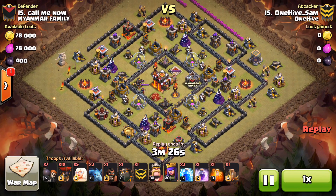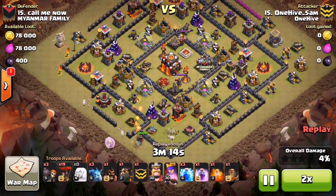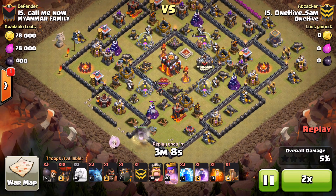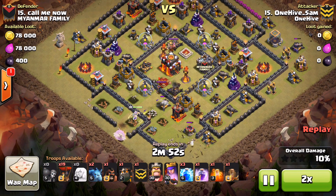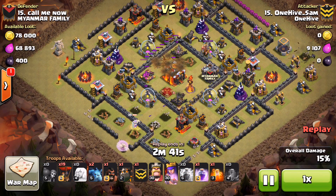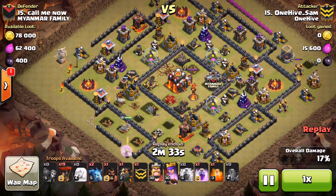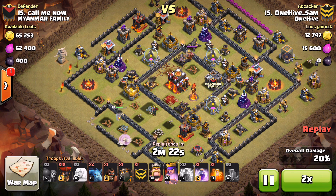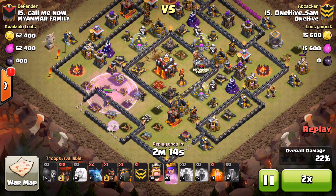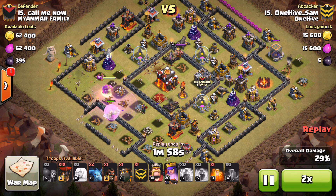All right, One Hive Sam finally figures out the magic formula. We'll fast-forward through the queen walk, but notice the spell composition - that is it. Finally the light bulb goes off, and that's what these things often are: on the fifth attack on this base, someone says the problem is we're taking the outside really quickly but we've got to get one of those inferno towers taken down. Right there he uses a zap-quake on that inferno tower. He doesn't have any freezes but he does have a rage spell - and now even if the queen cuts through the middle of the base, she's not going to get in range of that remaining inferno tower.